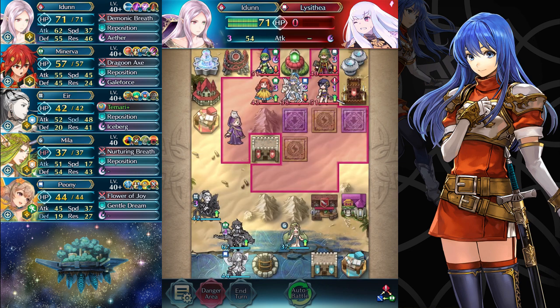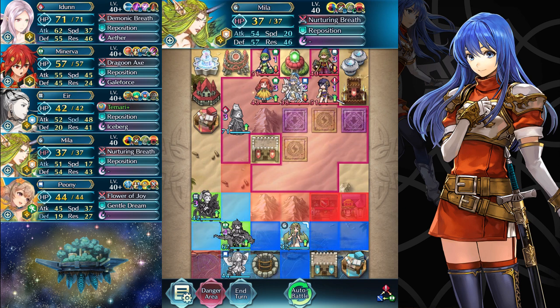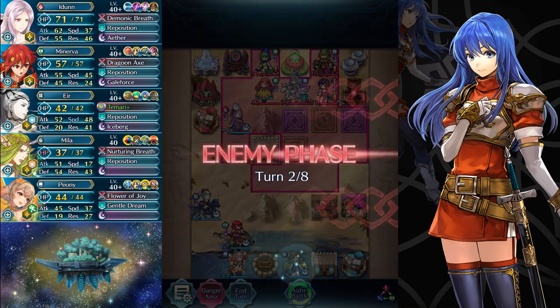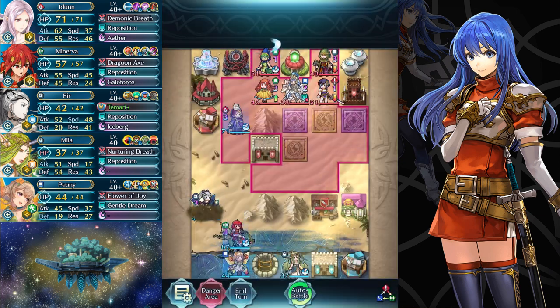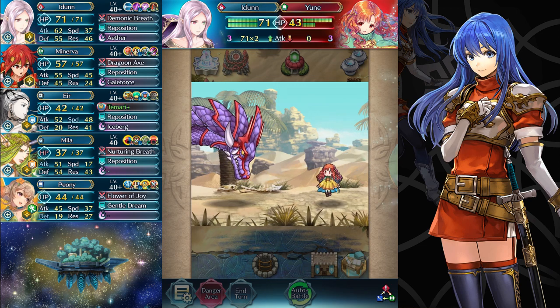Mila is going to provide isolation to this Azura, so she won't be able to refresh, and I'm just going to go ahead and keep Mila here. On the enemy phase, I believe Yun and Merrick should be attacking Idun, and then I'm not really sure what Larsa and Bramimod are going to choose to do, so I guess we'll have to see.